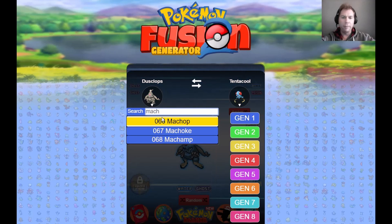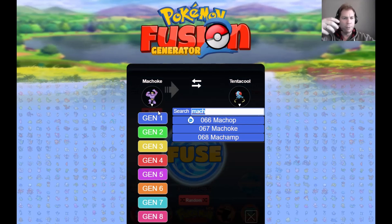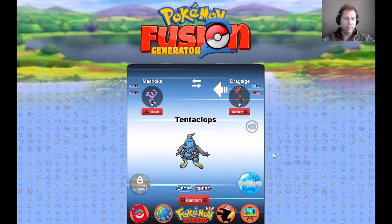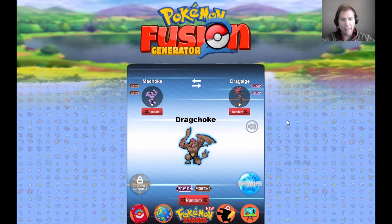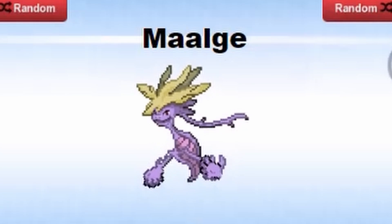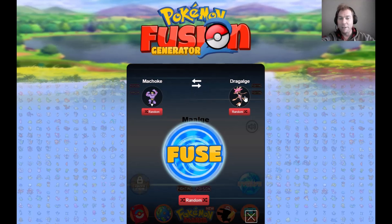I've already got an idea. Machoke has kind of like a masculine, buff dude body, and I feel like that could be used to translate into anything. We're gonna do Dragalge — okay, I don't know what's gonna give Machoke's body. We'll do the swap. That first one is disgusting and doesn't look like anything. But boom — Malgi! It's only a little similar looking to Dragalge but it actually looks like it could be its own unique Pokémon. Right out of the gate, I'm pretty happy with that.